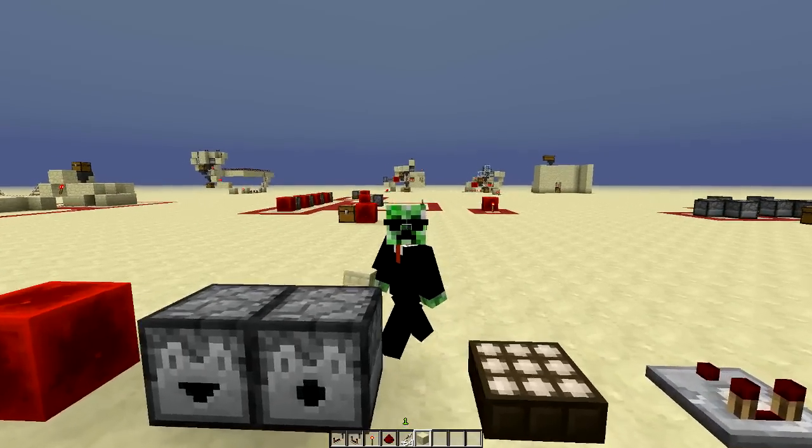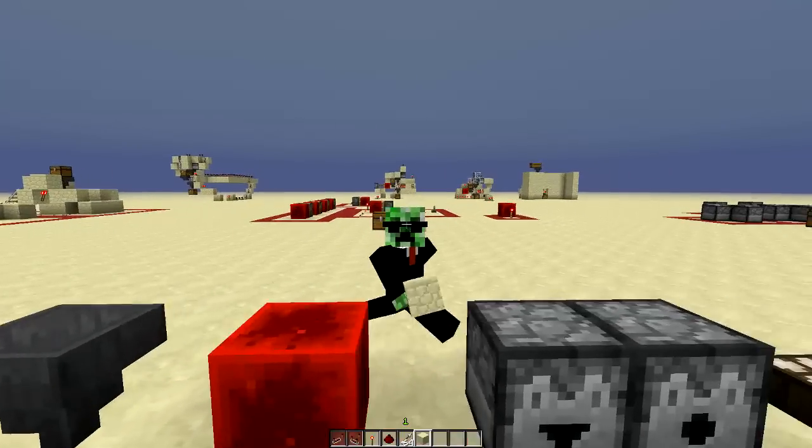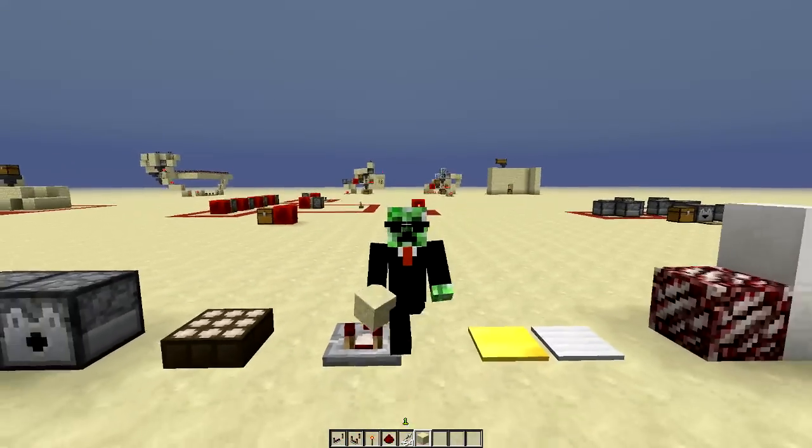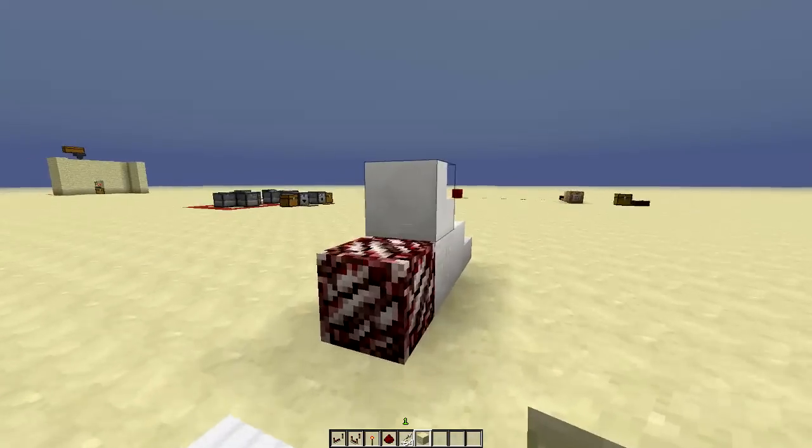If you guys would like to see any of these other items that I have — the dispensers, the redstone block, the hopper, any of that — remember to click on the annotation in the top right-hand corner of the screen. It'll bring you to a new tab where you can check out all of my other Minecraft 1.5 videos, including mods and how to install Forge.